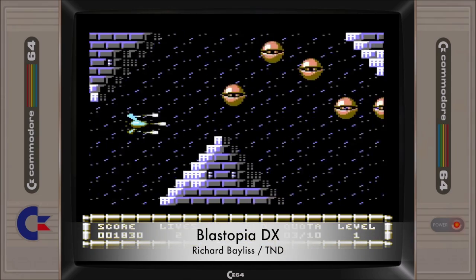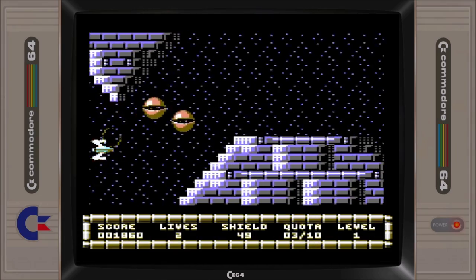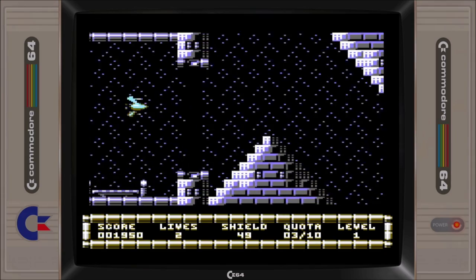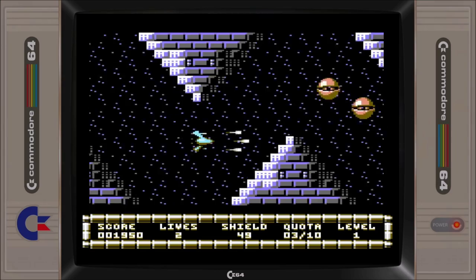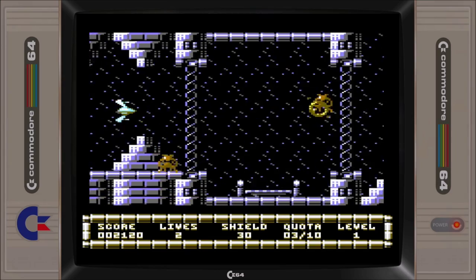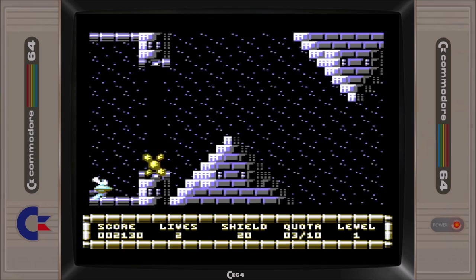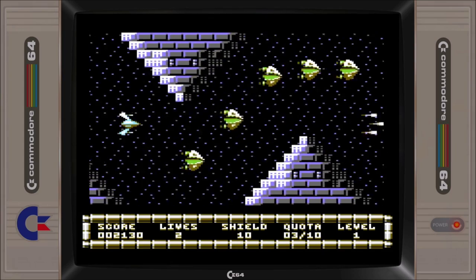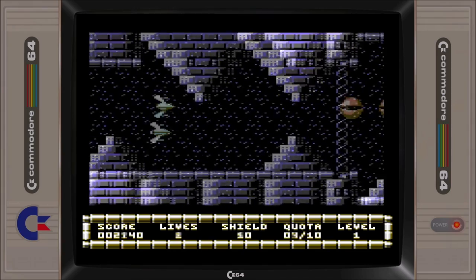Blastopia DX is a fast-paced horizontal shooter featuring eight levels of alien blasting action and a great atmospheric soundtrack. Your mission is to battle against a complete fleet of assorted aliens, accumulating points and collecting camels that are dropped from destroyed alien ships. Once you've collected your quota of camels, you're free to land and move on to the next level.